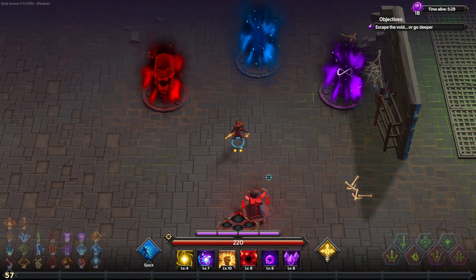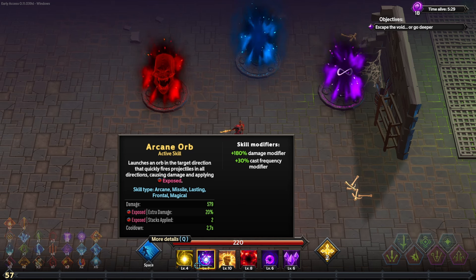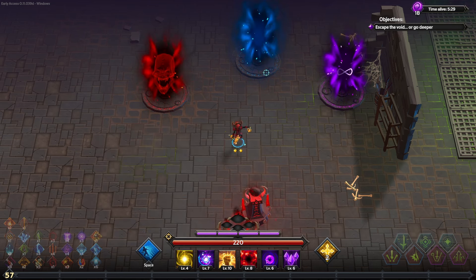Hello survivors and welcome to another Silly Saturday. In today's video we are playing with the Chaos Walker — we have a firework of a build for you today. There are three orb skills that all do the same thing: they launch an orb which quickly fires projectiles in all directions. Shadow Orb causes cursed, Arcane Orb causes exposed, and Sanctified Orb causes disoriented. We use the Chaos Walker because he has access to Sanctified Orb and Shadow Orb, and then we run Skill Mastery Arcane to get the Arcane Orb.